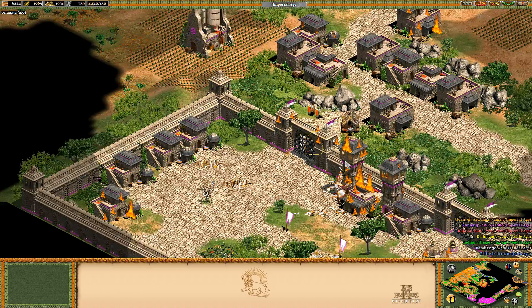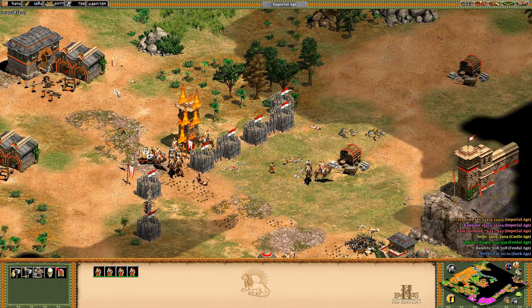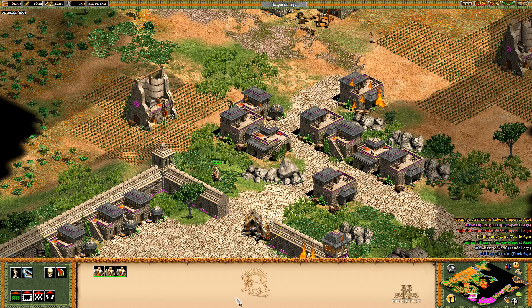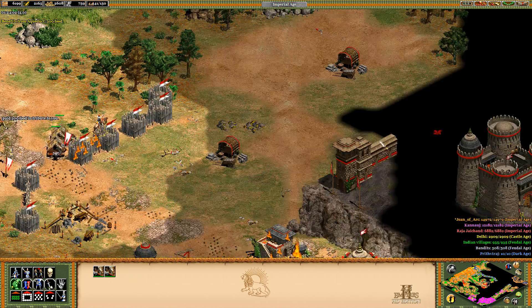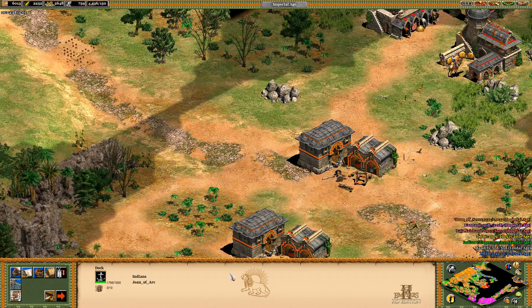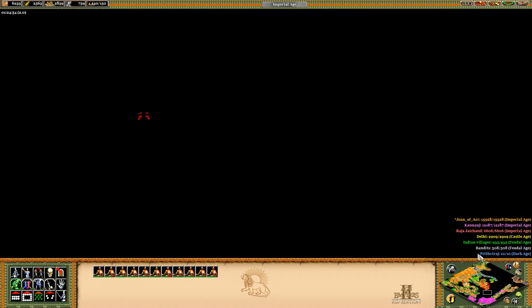There's the second castle — this one is going down. They don't seem to have much more to offer after this. Down go the fortified walls. Keep getting food. We'll just start working on this wall right away because we should have those relics fairly quickly. I don't think there are any more Indian villages for us to find.